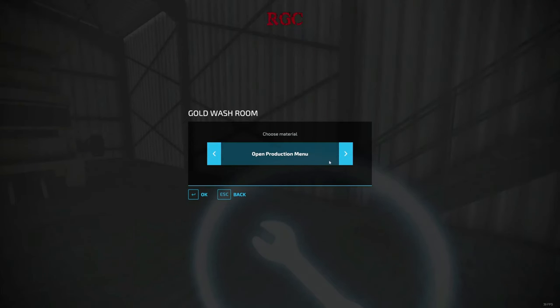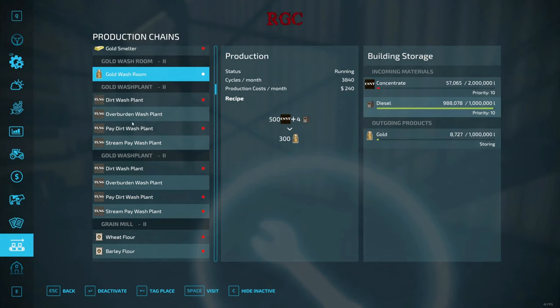This is your gold washroom. Your incoming materials is just going to be concentrate. Make sure you have diesel — we're full because of our crude production. It's going to take 500 concentrate, wash it, and give you 300 gold. Your gold you can sell at the market if you'd like, but it's not going to get as good a price until you make it into a bar. It's worth a little bit more as a gold bar versus gold flakes, because when buyers get it they're going to make it into a bar to be sold. So the price goes up if you have gold bars. The process is fairly simple here — no other productions involved, no other materials besides concentrate and diesel to make your gold.